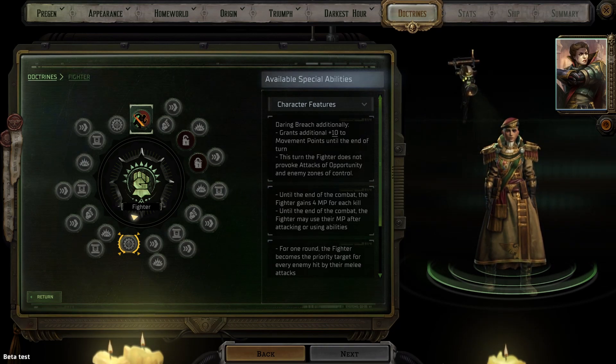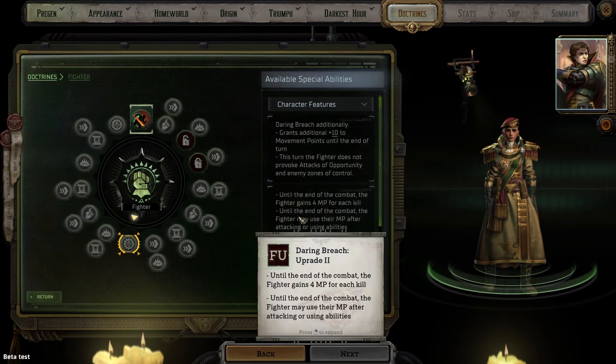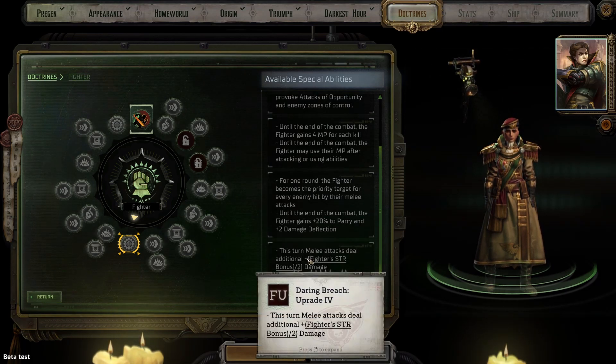Fighter provides two opportunities to upgrade your heroic act, choosing from four options. Upgrade one adds 10 additional movement points until end of turn and the fighter does not trigger attacks of opportunity — very nice but it only lasts one turn so I felt the next option would be better. Upgrade two gives you 4 movement points every time you kill an enemy, and until end of combat using an attack skill doesn't prevent you from using movement points — this is the option I chose and I didn't regret it, since being able to attack and then move in front of the next opponent to trigger attacks of opportunity is extremely beneficial. Upgrade three makes you the priority target for every enemy hit by melee attacks and until end of combat your fighter gets a 20% bonus to parry and plus two damage deflection — I would recommend this on core difficulty. I am playing on normal so I chose upgrade four, which provides additional damage equal to half of your strength bonus.